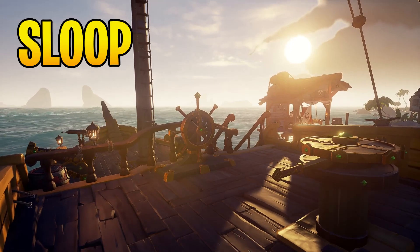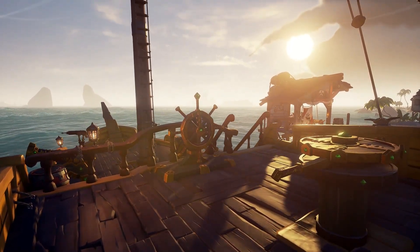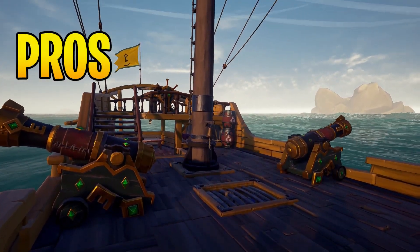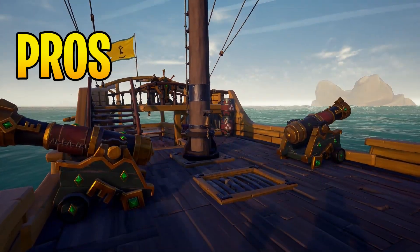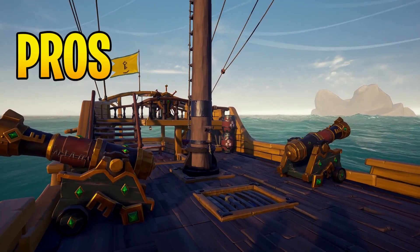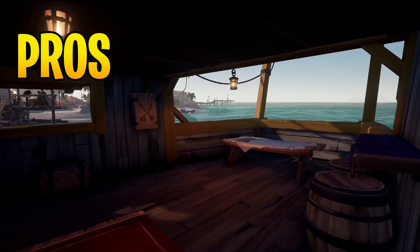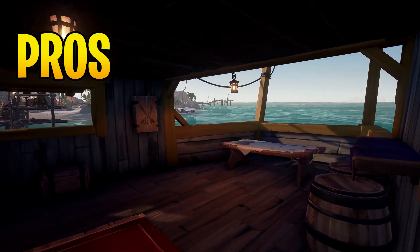Let's start off with the pros of a sloop. One of the first things is it's one of the best ships to sail against the wind, because it's got one sail compared to a brigantine's two or a galleon's three. The sloop also has faster turning and it's a lot easier to steer compared to a galleon or a brig. The sloop is also very easy to hide — if you see one of those big rocks in the middle of the sea you can easily hide your ship behind there.